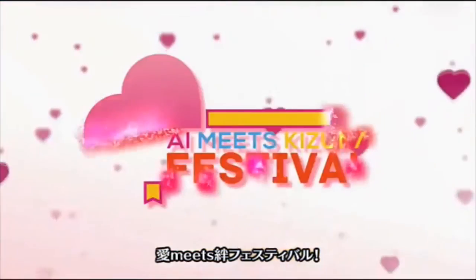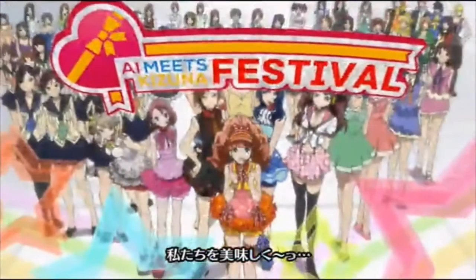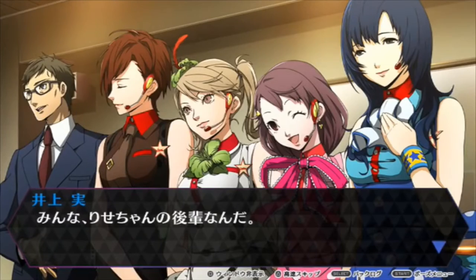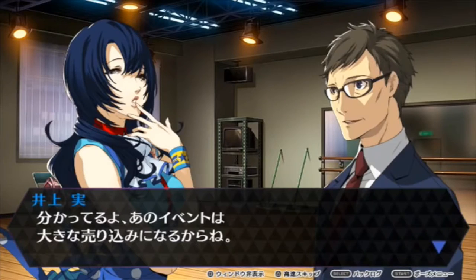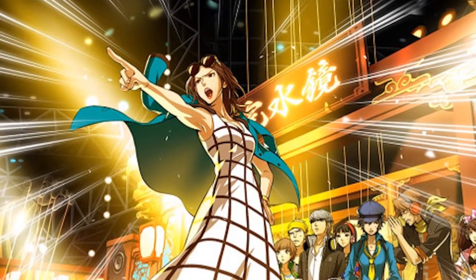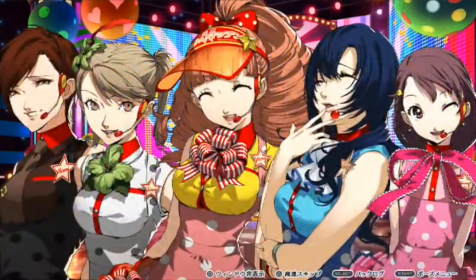Kanami and her J-pop idol group, Kanamin Kitchen, are set to perform at the I-Festival, which is being hosted in Inaba this year. Similar to Japan's real-world J-pop idols, the members of Kanamin Kitchen are assigned roles: the short-haired girl is the tomboy, the smartest one is the cute one, and so on. None of these roles accurately reflect their true personalities, but acting in a manner different from what is expected upsets both their managers and fans. This gives each member an understandable identity crisis that fits thematically with Persona 4's message of self-acceptance.